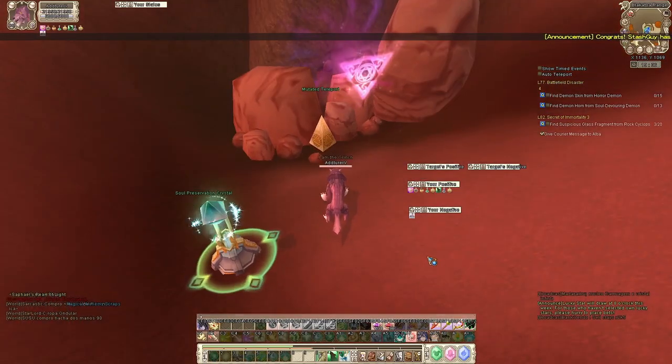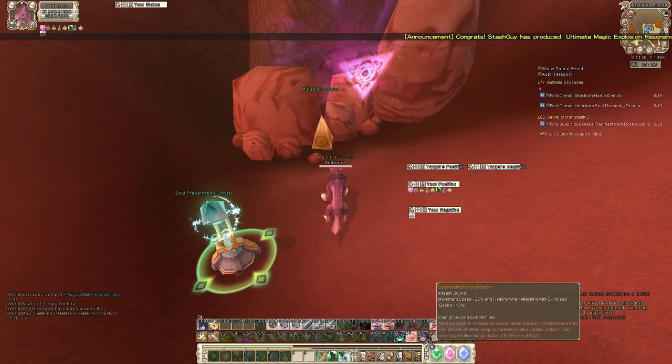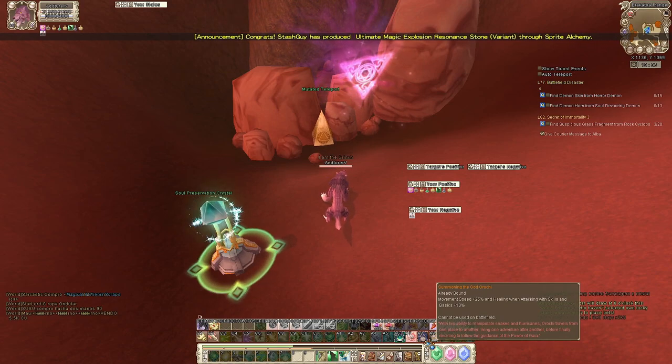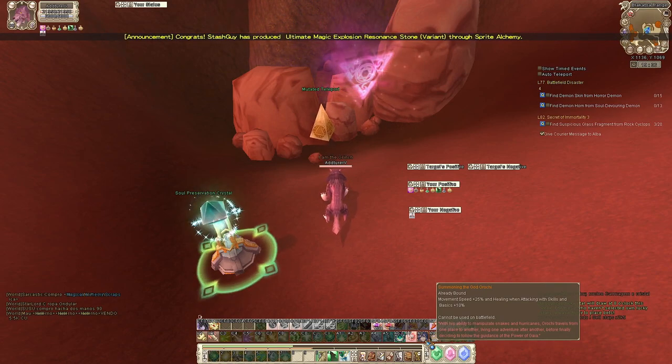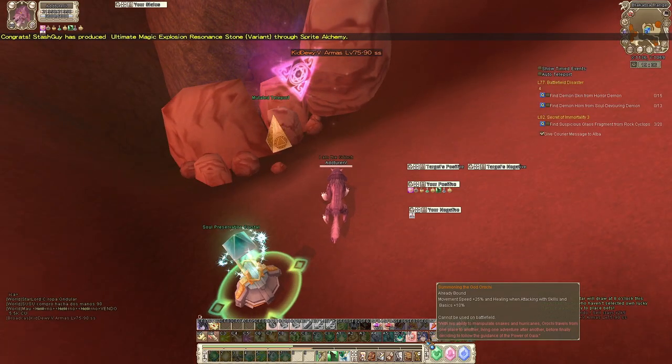First things first is the summoning — God Orochi. You get plus 25 percent movement speed and all your attacks do lifesteal, which is actually amazing.